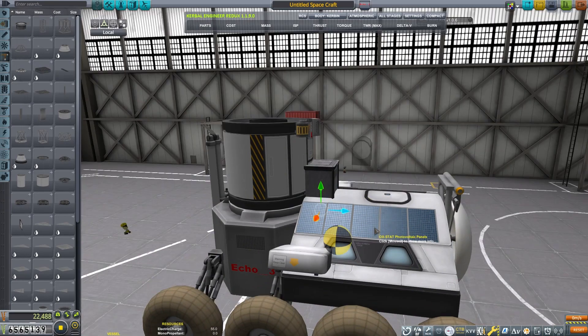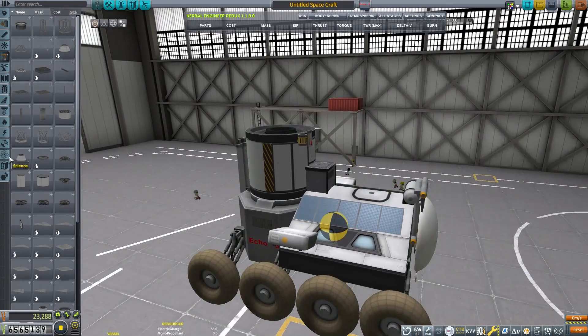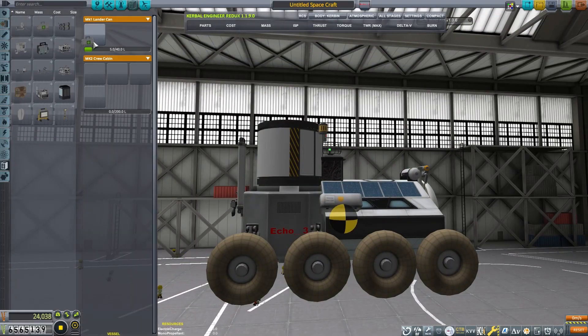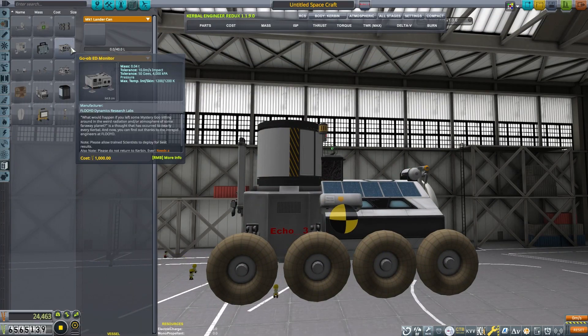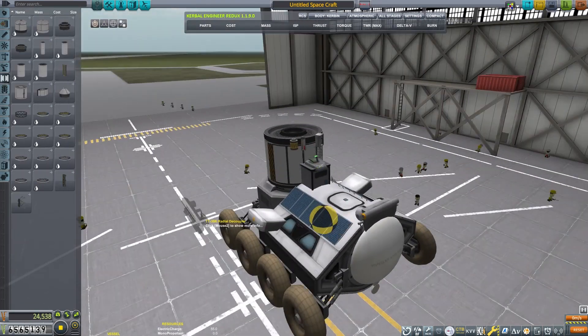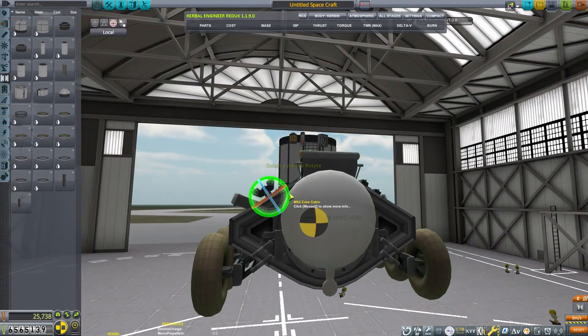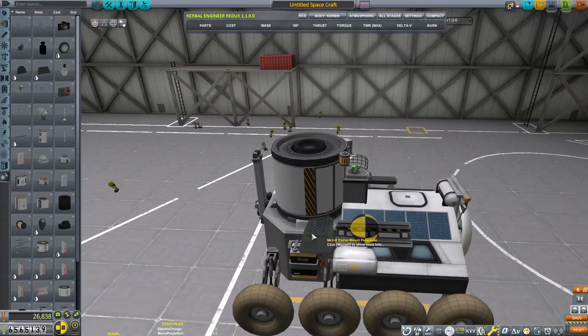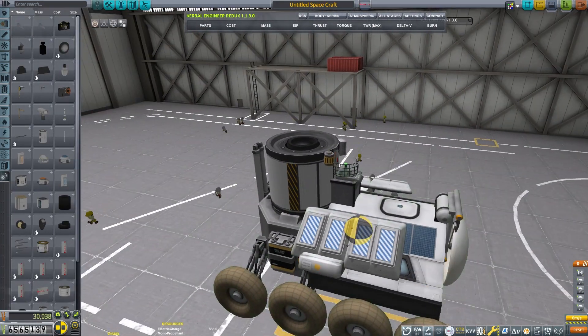Let's add a probe core on this as well, because this isn't going to be crewed all the time - it'll act as an uncrewed rover. That part I just put on is the Bon Voyage part; it will let this rover travel without me even being there. Since we're going to be going halfway across Duna, I don't want to have to drive this thing the entire time.